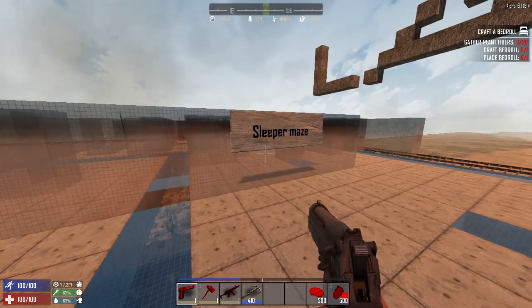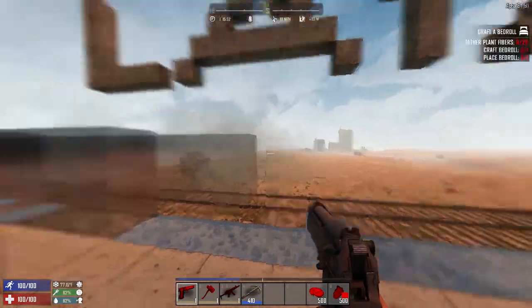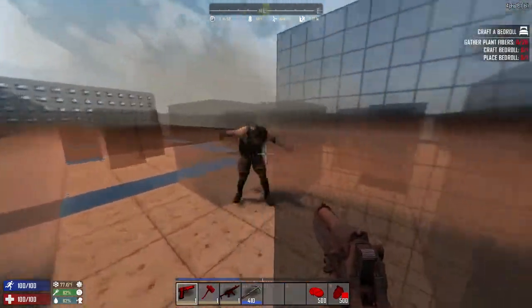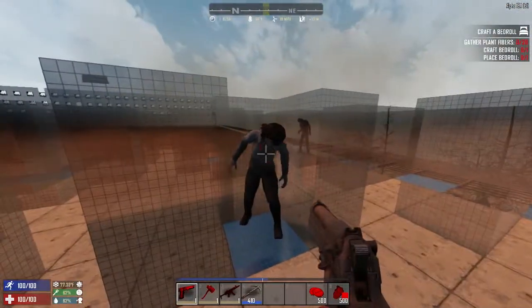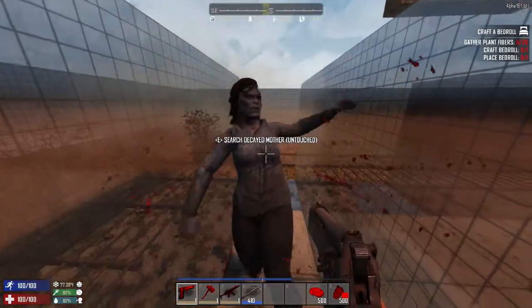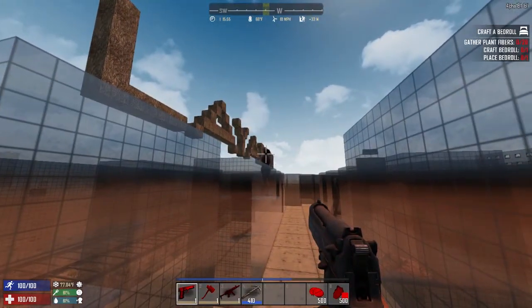Perhaps you want to have a little fun. In that case, check out this thing. It's not the most creative thing in the world, but it's still a little fun. Zombies will just spawn randomly everywhere, and sometimes, depending on the day and game stage that you have set, it'll be quite challenging.